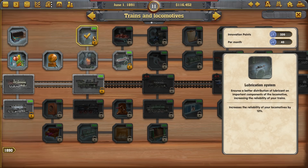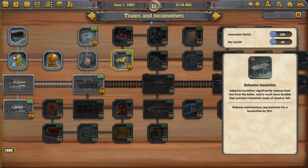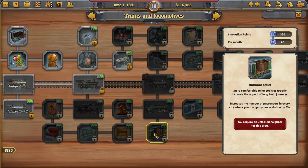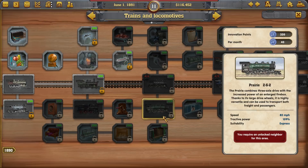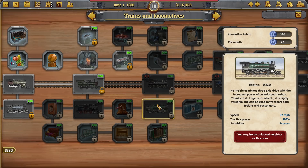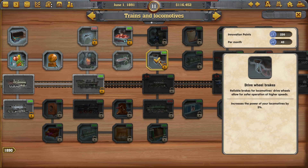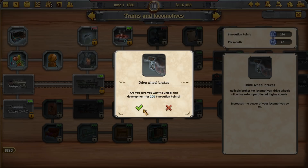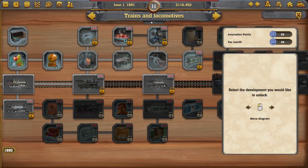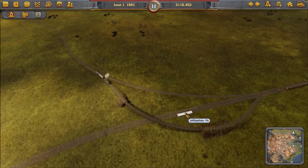More reliability — it's an expensive reliability tech. We might go and avoid some of the more pricey techs. I do want some of the stuff on the south part here. What I can sort of see us doing is going through here, picking up the 10-wheeler and getting the prairie for really fast speed. Because we're mostly on flat terrain so I'm not as worried about tractive power, but that's 109% which is pretty good.